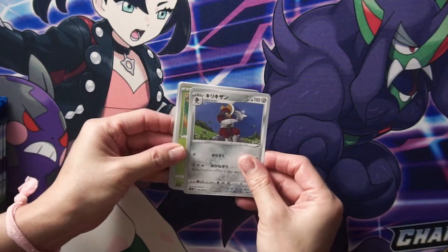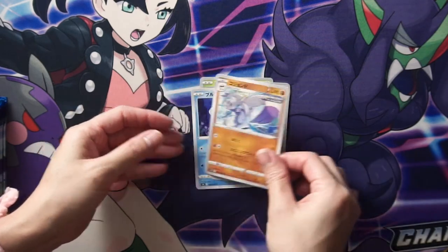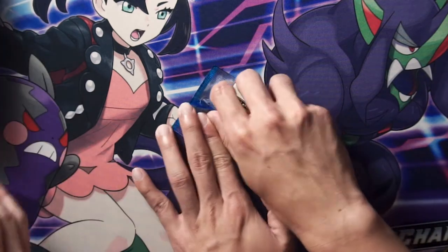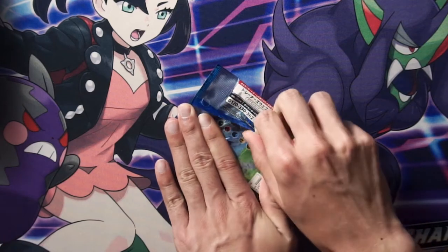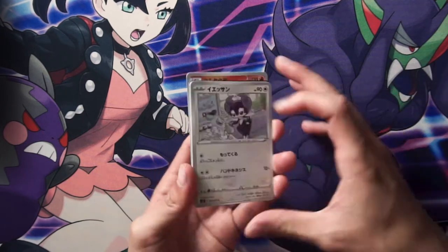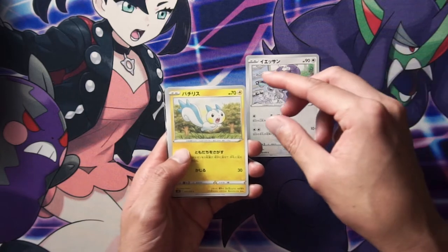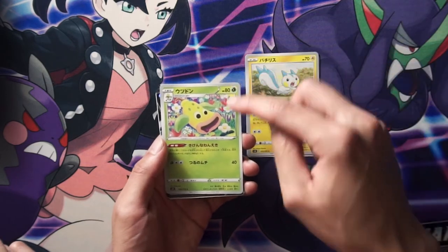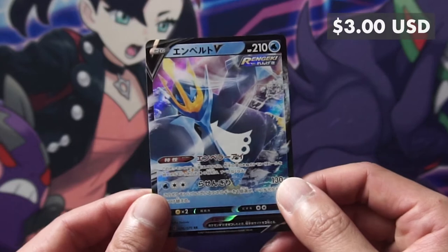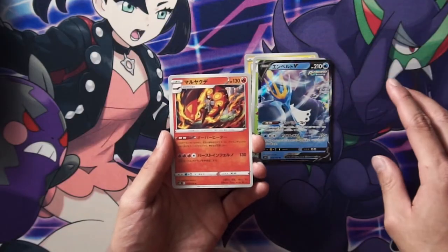Disclaimer: we don't know all the names, especially in Japanese, so bear with us. Oh, there's Cheryl but regular. And there's a Rapid Break guy, I think. It's a squirrel. Weeping Bell with like jelly coming out of its mouth. We got the Penguin guy, Empoleon, but just the regular V — not the alternative art, but kind of cool looking. First hit of the night. And then we have a Centiskorch.